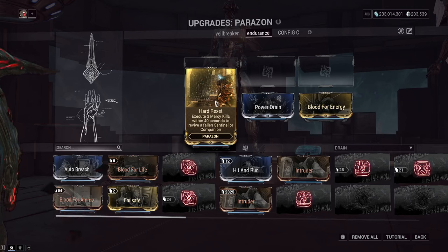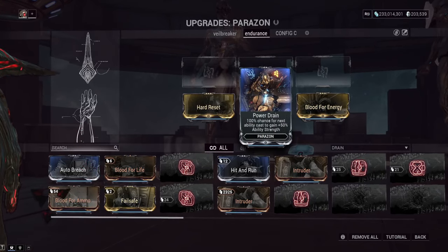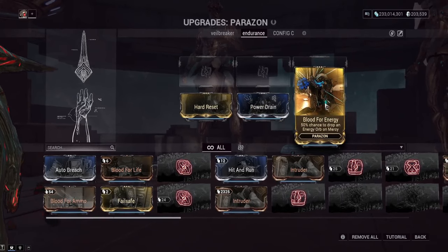Pets are going to have a respawn timer now, with certain mods reducing that timer just from equipping them. We also have Power Drain — whenever you do a parazon kill, the next ability you cast will have a guaranteed 50 extra energy. We also got Blood for Energy, giving a 50% chance to get an energy orb on a mercy kill.